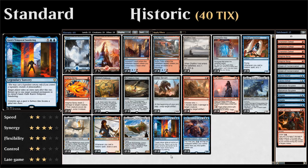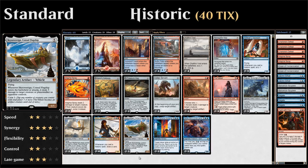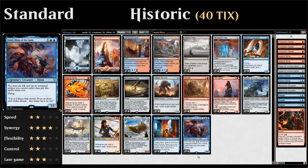A small note about legendary sorceries: our legendary vehicles don't by themselves let us cast them, but if we can crew the Skysovereign or Weatherlight — using Voltaic Servants, Artificer's Assistants, or a thopter token from Pia — they count as legendary creatures for Karn's Temporal Sundering. Last but not least, two copies of Zahid, Djinn of the Lamp — six mana for a 5/6 with flying, but we can pay four mana and tap an untapped artifact instead, making it easy to play on turn four.